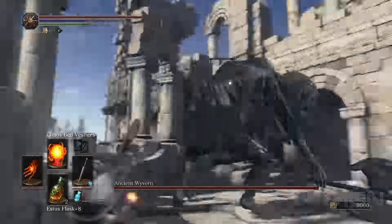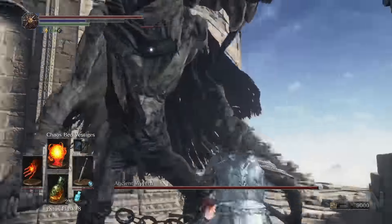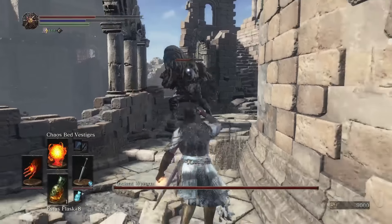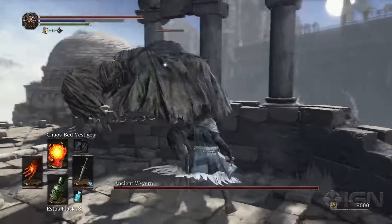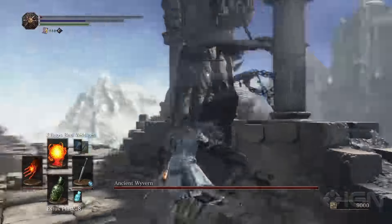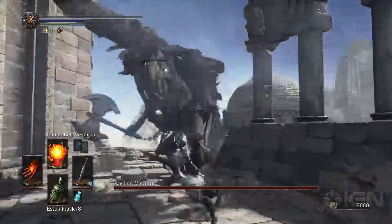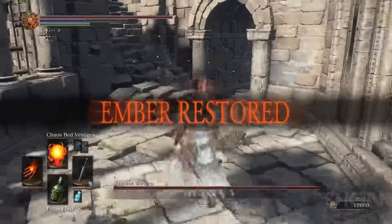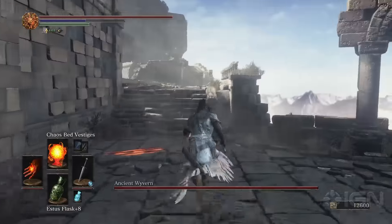Make your way through this area slowly, taking out all these snake men as you're able. Again, be careful. Try not to stand out in the open for too long if you're on the bottom levels or even the upper levels. Standing out in the open will encourage the dragon to try to breathe fire at you, and although it's not a one-hit KO, it will do a lot of damage.